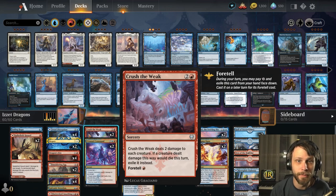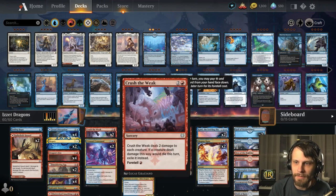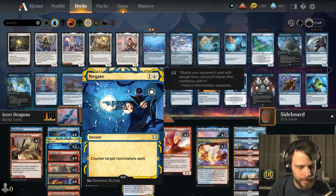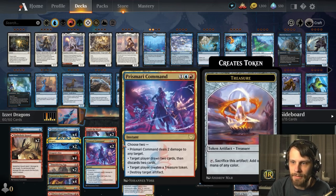We have the Spike Field Hazards, Dragon's Fire, Shatter Skull Smashing, Crush the Weak, Prismari Command which has some flexibility but is definitely a removal spell, and Draconic Intervention — a very powerful card. As an additional cost, exile an instant or sorcery from your graveyard; this deals X damage to each non-dragon creature where X is that card's mana value, and if a creature would die you exile it instead. There's a sub-theme of exiling creatures, which is so clever — things like Lunark Veteran can't disturb back if hit with Spike Field Hazard. We also have Fading Hope, Jowari Disruption, Negate, and similar interaction.